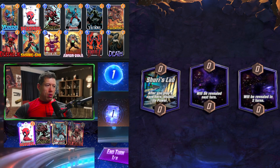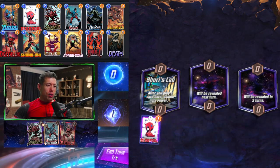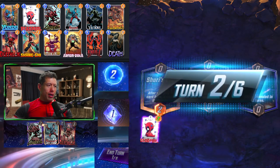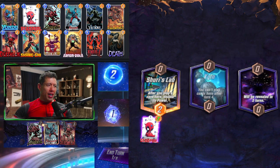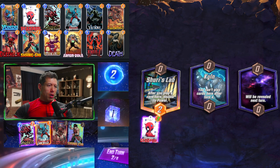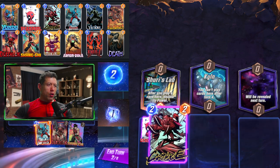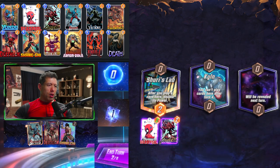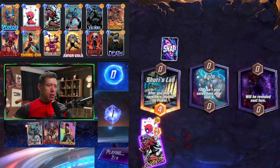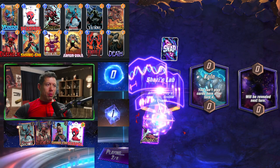Second game — we get Deadpool, Carnage, and Bucky Barnes on turn one. Great play: put Deadpool on Shuri's Lab so we can destroy it with Carnage. Carnage destroys Deadpool, getting it back in hand. On turn three we could destroy Carnage with Deathlock, which is also great for us.